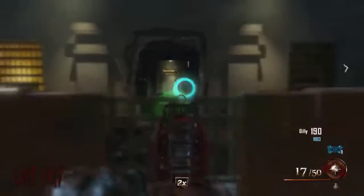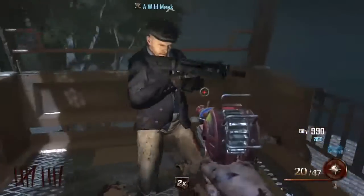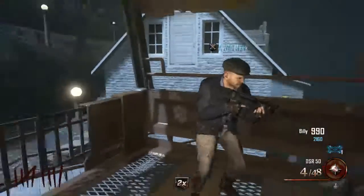Where you can just completely wreck zombies. We're going to head up there once the gondola recharges, and we're going to show you how to specifically get the scary face easter egg.